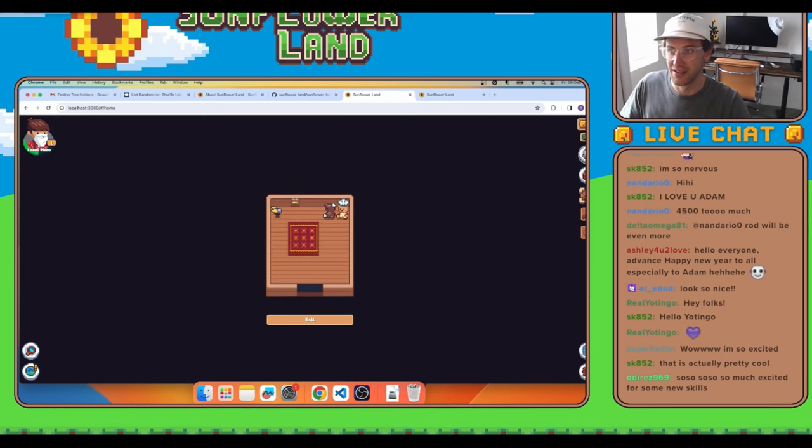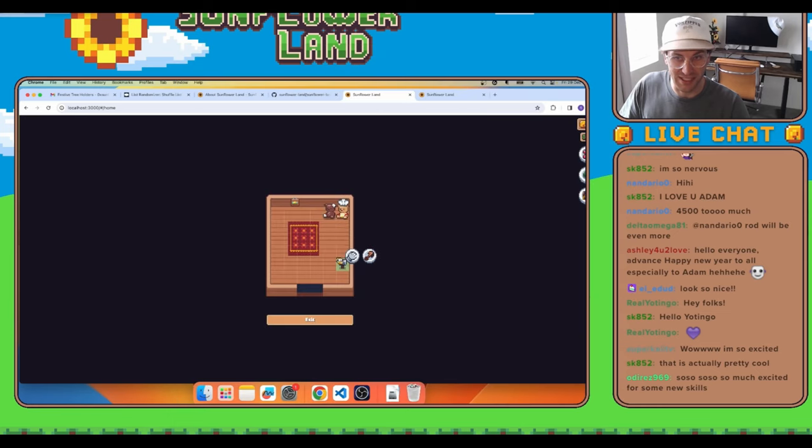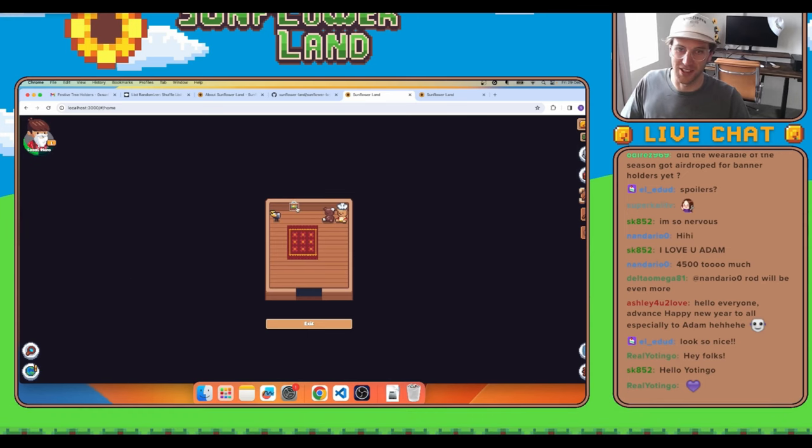What you see in this video right here is the indoor space of a bumpkin tent. The actual bumpkin house on Prestige 1 will actually be much bigger. Inside your bumpkin home, you will also see a big clear portrait of yourself with your proud background collection.